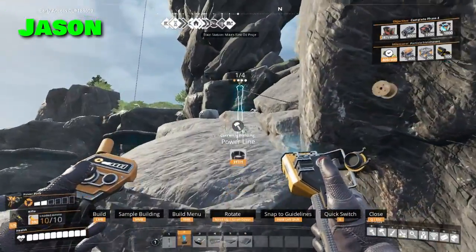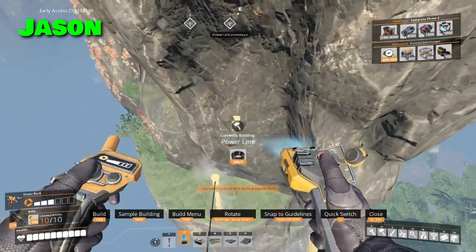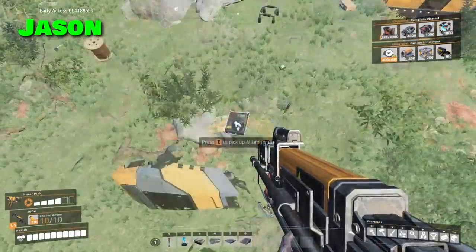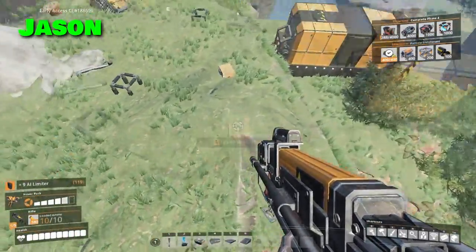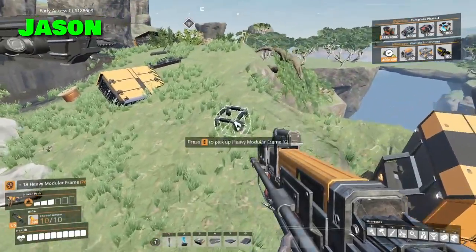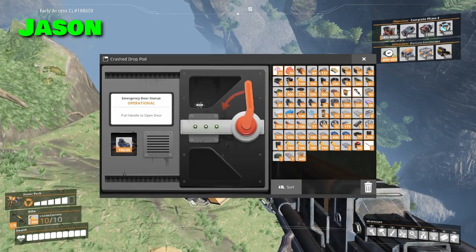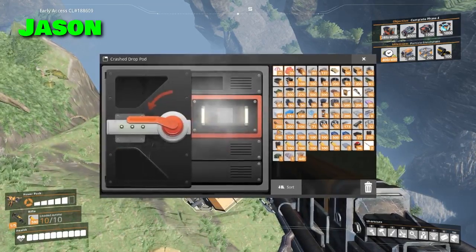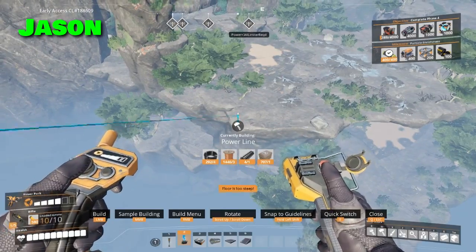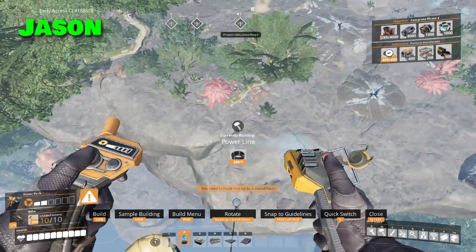Dang it, poison stuff. Why you gotta be in the way? Can I make it all the way over here? Yes. Enemies. AI limiters. Computers. Heavy modular frames. What's some real good stuff up here? What do you require? Motors. More hard drives. Don't think I can make that. You probably could have had my zipline. Made it.